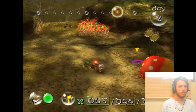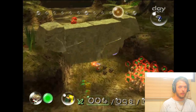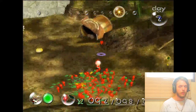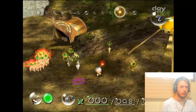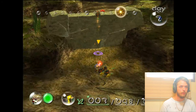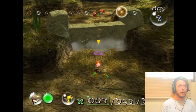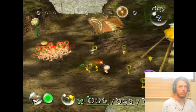Yellow Pikmin can pick up these little bomb rocks. You guys stay right there — you guys come here and pick these up. Split up here. I only need three, so we're gonna start. That basically is just letting you know about bomb rocks and taking down these rock walls.